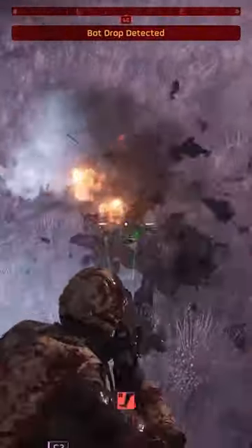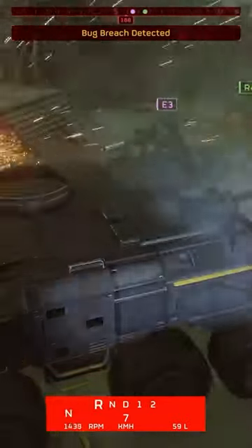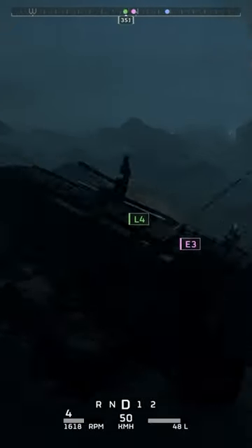The tank actually drives like a manual, so you have to press L1 and R1 to switch gears. R if you want to reverse, D if you want to drive, and you have two gears. Enemies can actually wreck your tires and affect the handling — good luck driving fellow Helldivers when that happens.